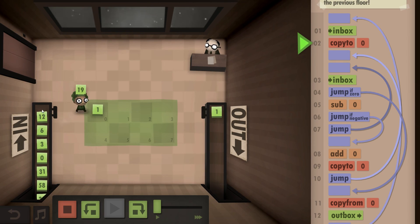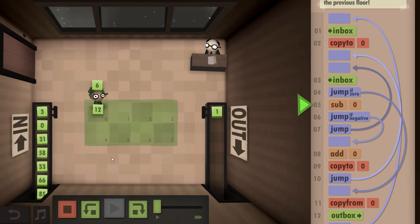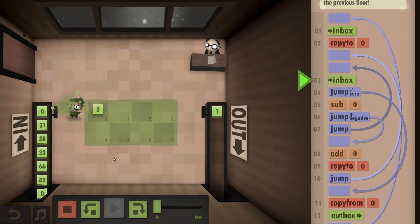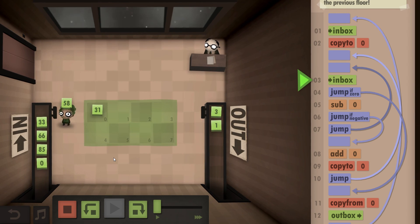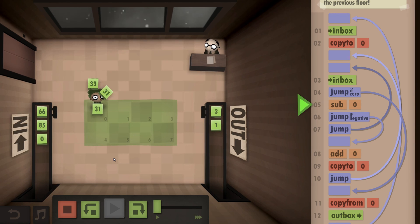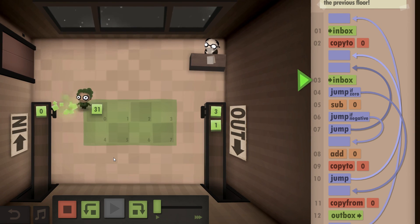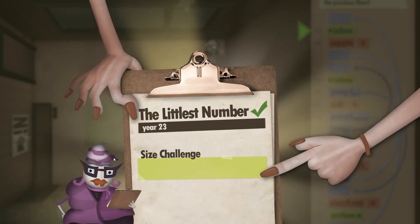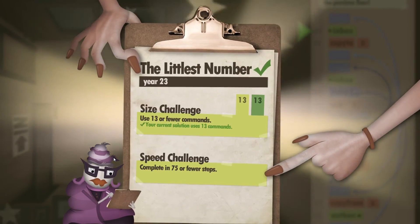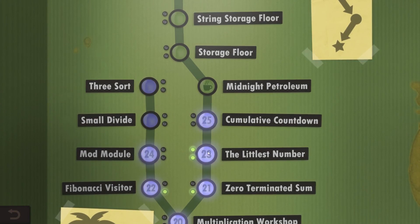That was the first one. In the next string we should keep number three - so far 12 is lower, then six is lower so we'll keep that, and then three will be even lower so we'll keep that as well. And then zero picks up, so we can outbox number three. Now the next one - 31 will actually be the lowest one, so we should keep that all the way through. Pick up zero and then outbox 31. Yep, that's the way to do it. All right, that was perfect - we got the littlest numbers!